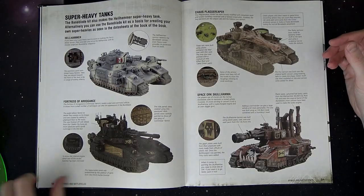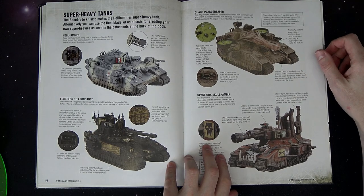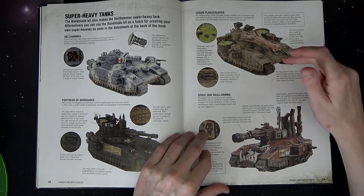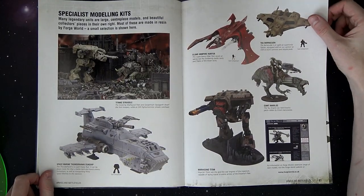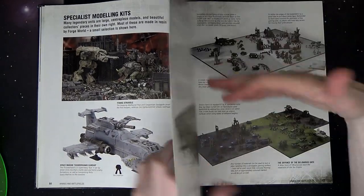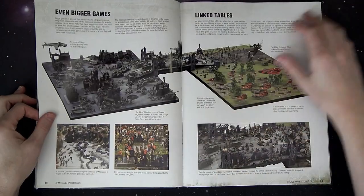When they brought the Baneblade in plastic — though not as detailed — it was way cheaper and just so fresh. Then they came out with a Shadow Sword, and the rest is pretty much history from there. The Shadow Sword upgrade kit came in Reloaded. And then they had the custom stuff, which they kind of got away from — like the Plague Reaper, which has a data sheet, the Thunderhawk, all the normal stuff you'd expect to see.